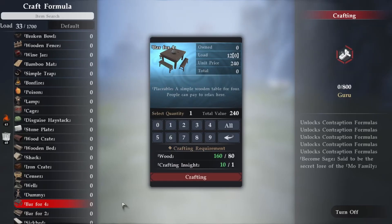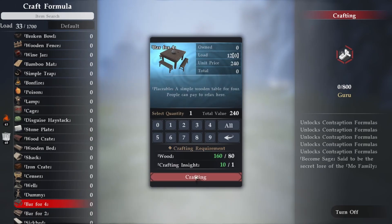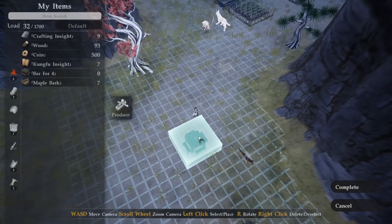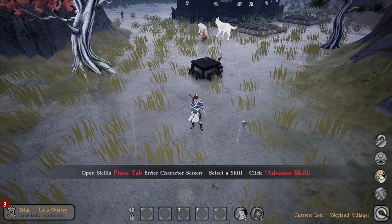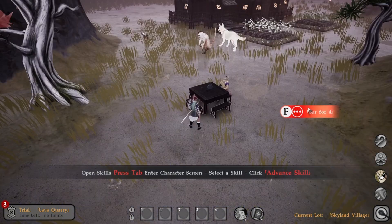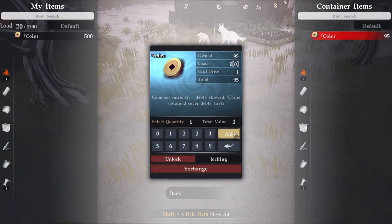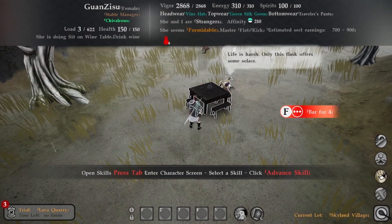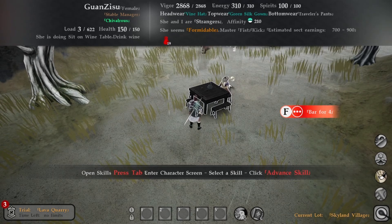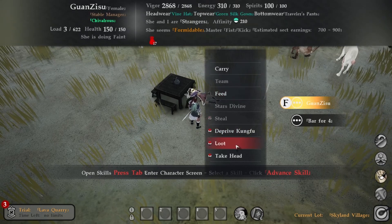The only thing we'll need for this method is a bar for four. You could use the bar for two as well, but the bar for four is easier to make. Once you've made your table, you want to place it down in a populated area. Look at that — we've already made some money! But this isn't where our business model ends. The untrained cultivator has a tolerance of 15 drunk stacks, so once these merrymakers have reached their limit, I'll whisk them away and relieve them of all their worldly possessions.